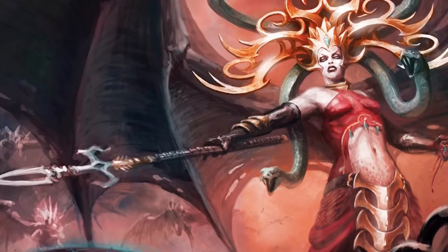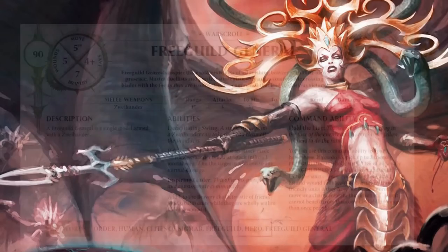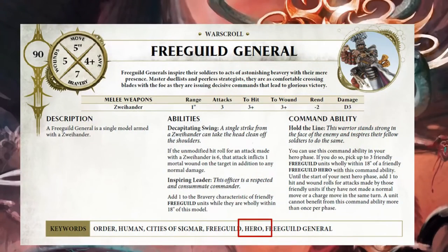Each player only gets to use one heroic action per hero phase, so you're going to want to make the most of it. A heroic action is an ability that is activated by each player in each of the hero phases. You get to choose one hero to perform the heroic action — not every hero, just one of your heroes. You'll know which hero is eligible because of the hero keyword, which you're going to find at the bottom of the war scroll.